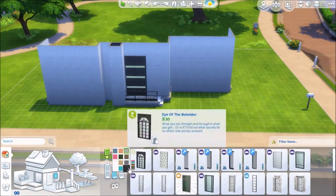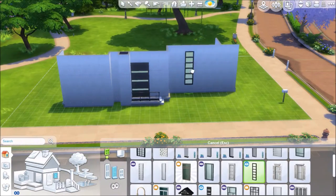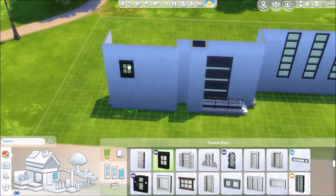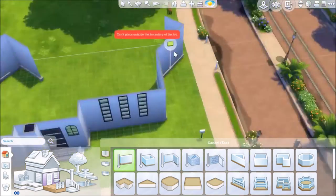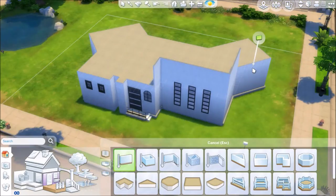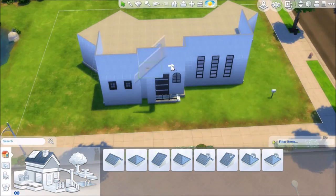I am so honored to be a part of this collab with her. This is Agnes Crumplebottom's house, and it is going to make an appearance in VirtuallyLee's let's play. She is also a YouTuber who does let's plays, and she asked me to build Agnes Crumplebottom's house from Sims 3 and Sims 2.